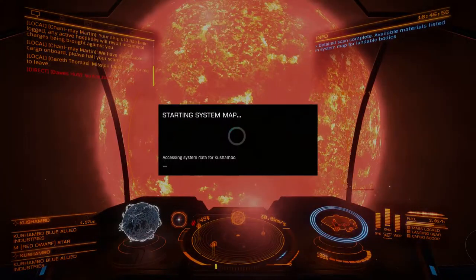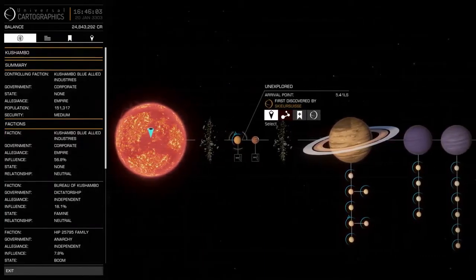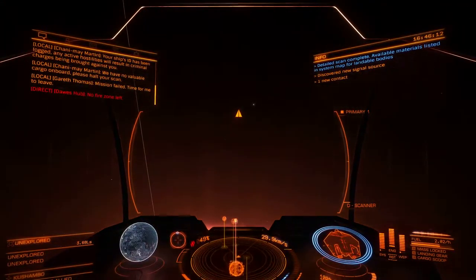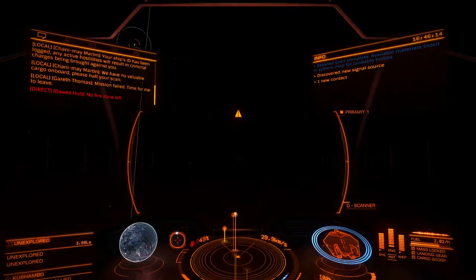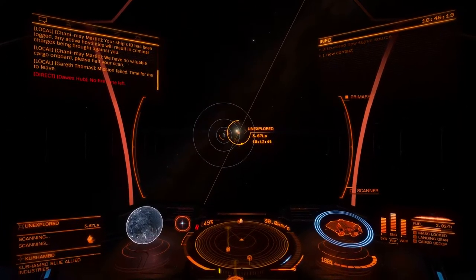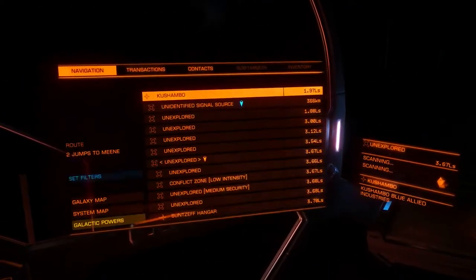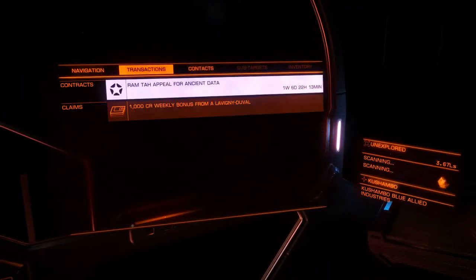System map. How far away is that planet? Let's target it and have a look. Just stealing some data - we're stealing data. Are we close enough? Yes we are. Let's get a scan of this little booger as well, and while that's doing we shall look at what we're doing.